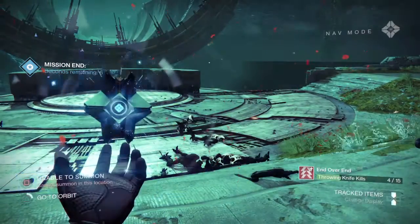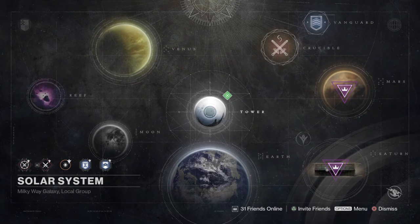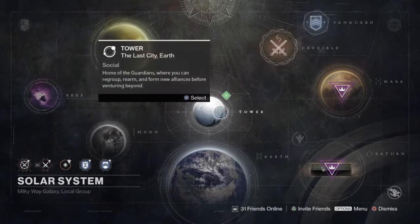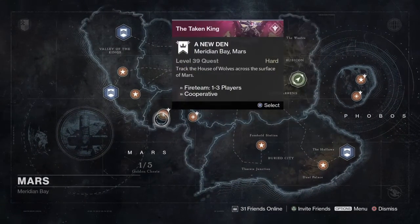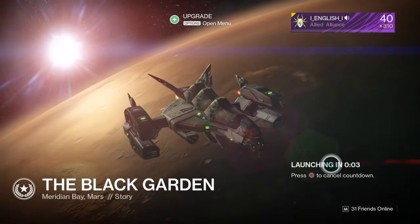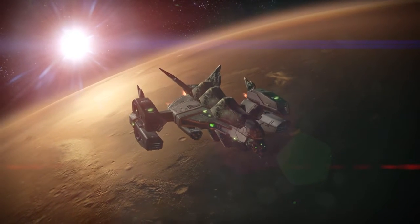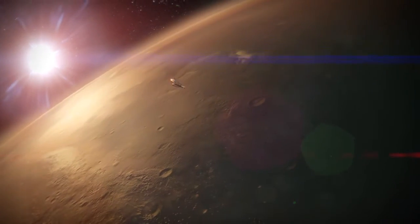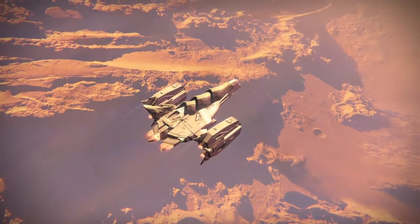I will go there now and show you which mission it is. I unfortunately hadn't tried that before so I thought I'd have to shoot the heart afterwards — it's been a long time since I played that one. It's in Mars. Level 18, story, easy — launch. If your light level is high enough you can run straight past most enemies, though you might need to kill a Vex Hydra to progress.